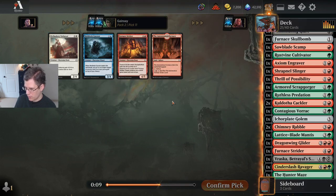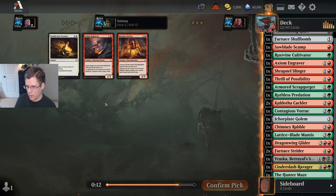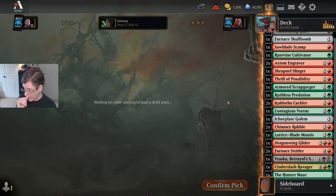Another option for one of these lands, or a five-drop I'm unlikely to play. I think I'll take the five-drop but I don't think it's going to make my deck, and I don't think I'm going to miss the land either. I'm definitely going to take another Axiom Engraver — that's a pretty nice pickup. The Scamp is looking like it's going to be pretty bad in my deck.